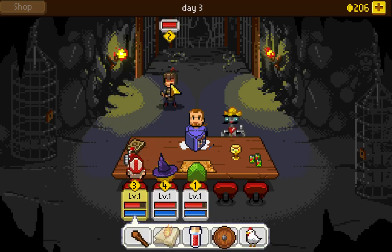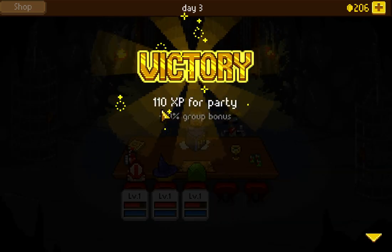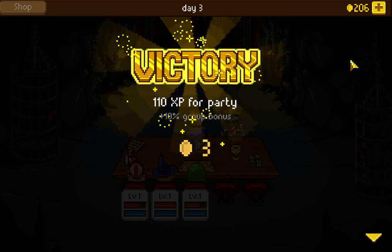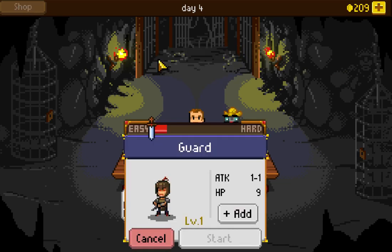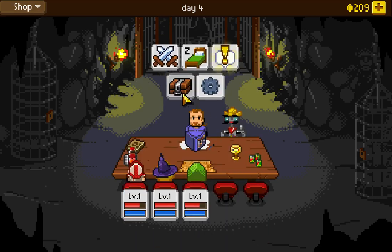He's dead! Everyone moves up one slot in the initiative order. Boom, and he's gone. Victory! We got 110 XP and also collected three gold. You can see we gained some XP, but our health is down a little and maybe we want to rest. We could escape the prison right away by continuing the quest, or we could fight more fights to farm up more XP. I'm going to go ahead and continue the quest.